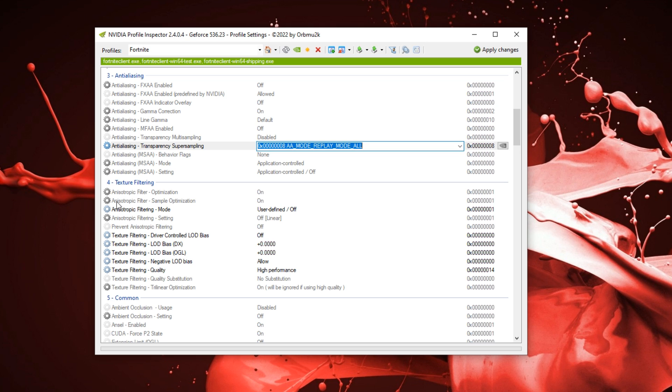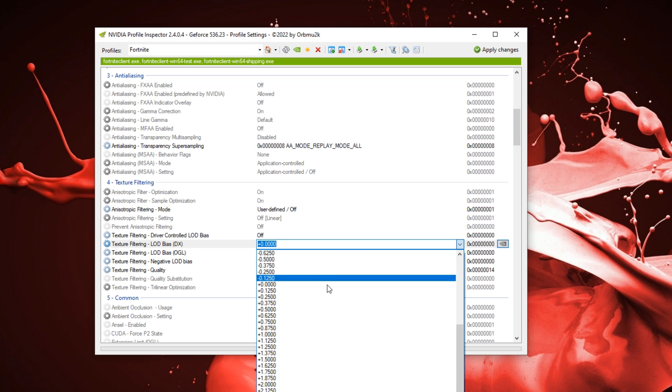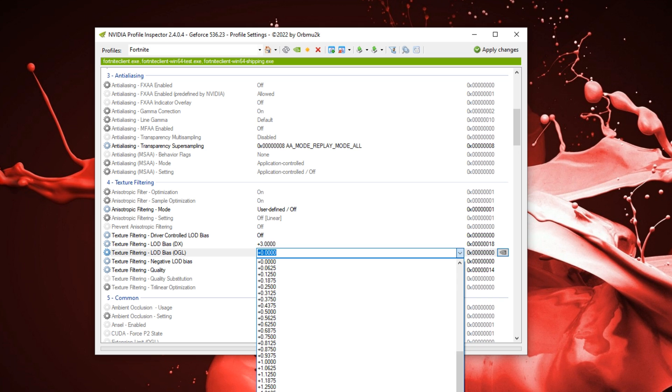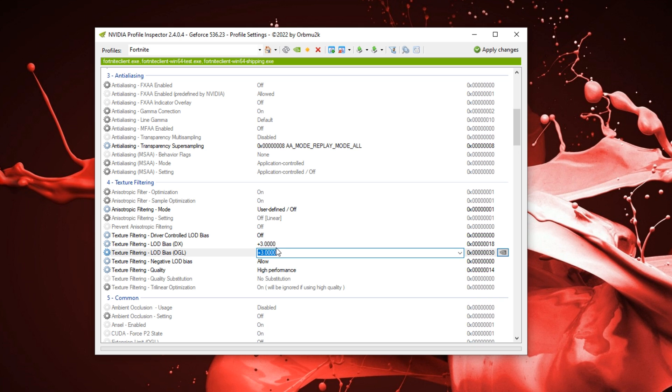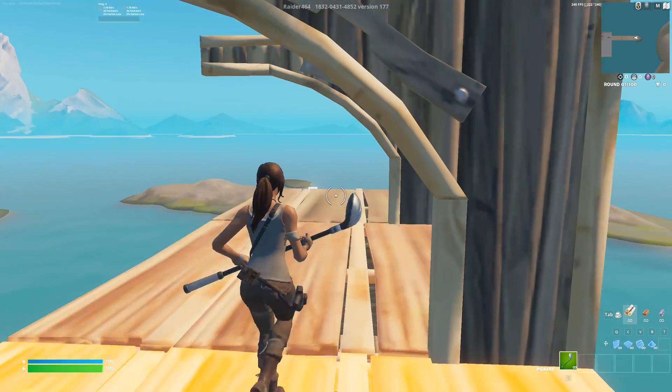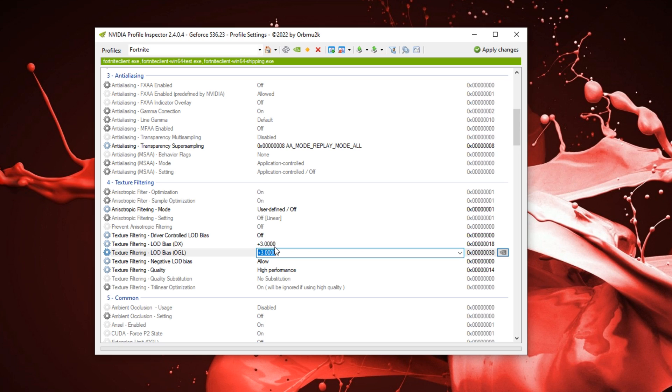The main thing you want to change is the texture filtering. So under here in LOD Bias, you guys can go into the drop-down menu and you can either choose three, which is what I use. You guys can put them both onto three, which basically is just going to mess around with the graphics a little bit. Your builds are going to be a little bit off, but it's not going to be a huge difference where your game is literally completely bad. It's going to reduce the quality and the graphics a little bit.